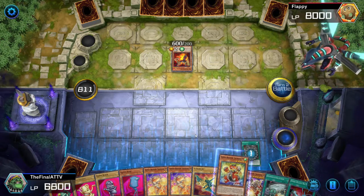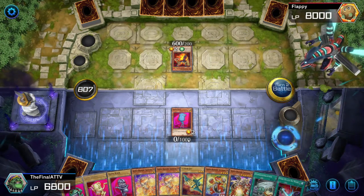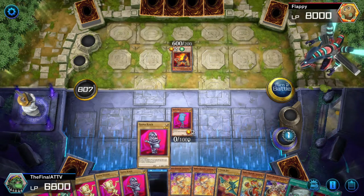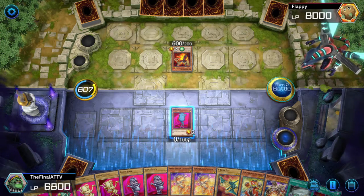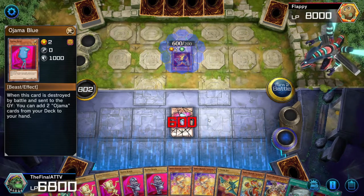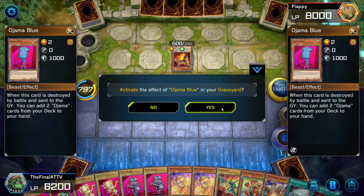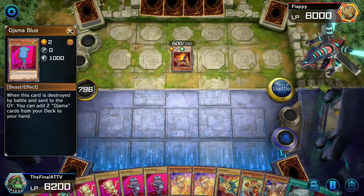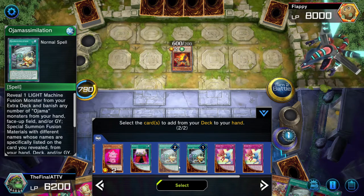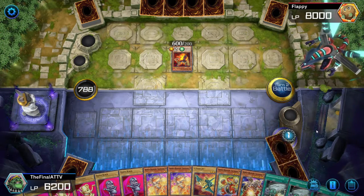We already have two Armed Dragon Level 3s in hand, so we'll go ahead and get an Armed Dragon Level 5 — it doesn't hurt. Worst case, if you've already done your normal summon in this combo, you could skip this step and use Oja Match to normal summon your Armed Dragon Level 3. You also don't necessarily need Armed Dragon Level 3 on the field — you can find a way to discard Armed Dragon Level 7 since he just needs to be in the graveyard or on the field.